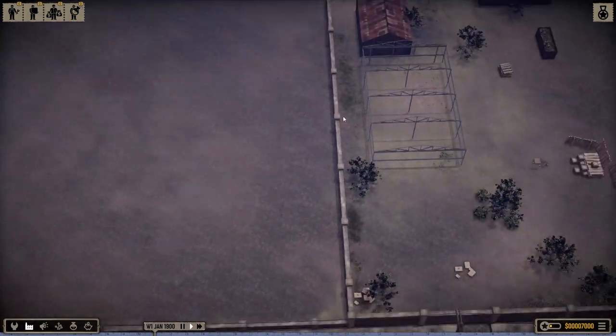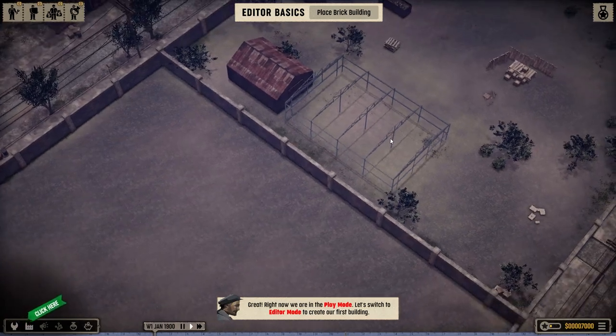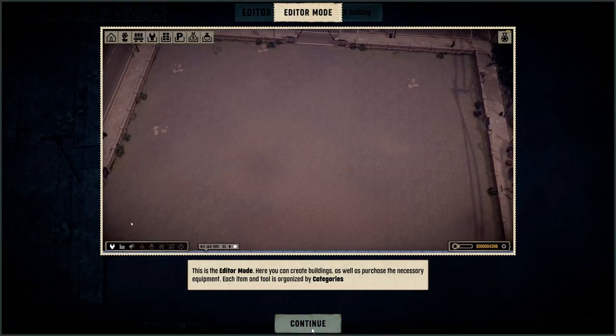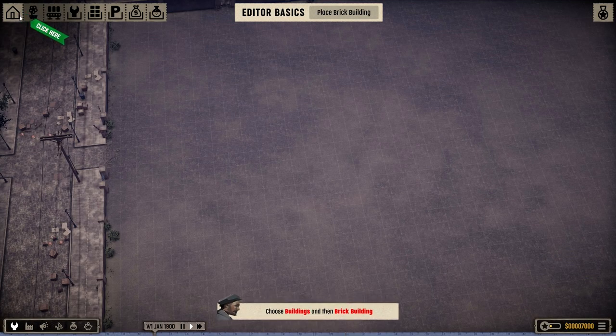But yes, we will build things. What is this? That's a random yard. Okay, editor mode. This is the editor mode — here you can create entire buildings.